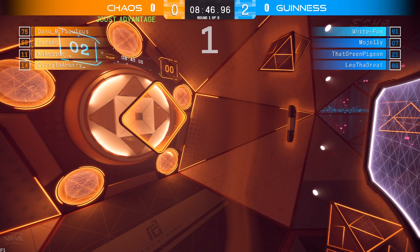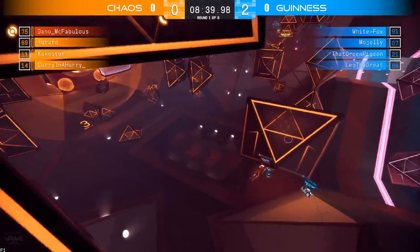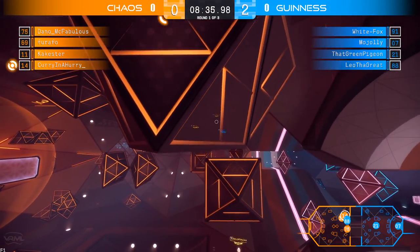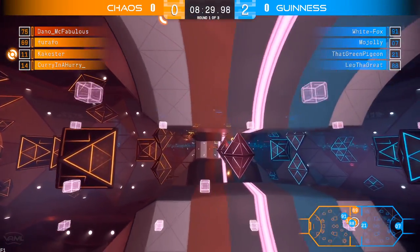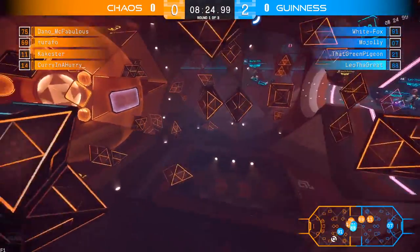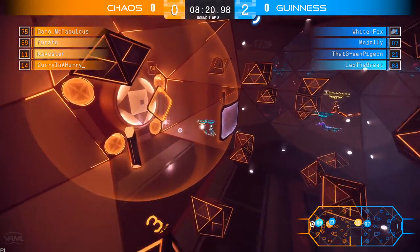A lot of clearing and boosting, everyone trying to get to that disc. Able to get it this time is Green Pigeon underneath the goal. So Cakester up to Dana McFabulous. Dana sending it up to the ceiling looking for Farafo. Doesn't quite connect — McCurry in the hurry picks it up, gets stunned out. Now it is Cakester with the disc, going to that far side pass. Doesn't connect with anybody, so it is picked up by that Green Pigeon who sends it right back down.